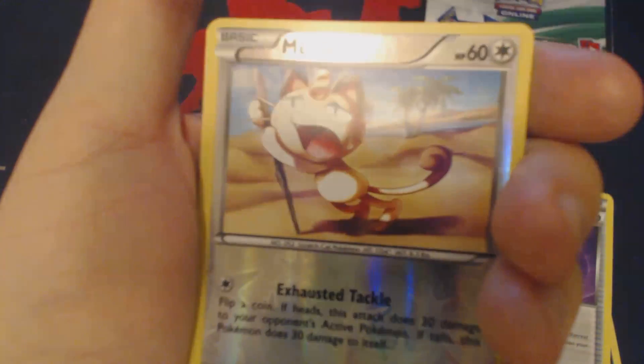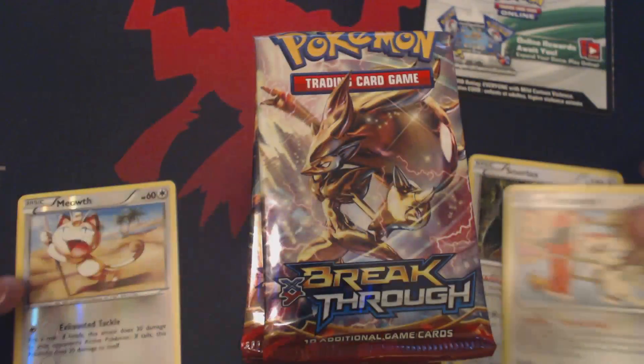Zorua, Chespin, Chespin, Rufflet, Woobat, Fracture, Heavy Ball, Snorlax, Reverse Holo Meowth, and Smeargle.